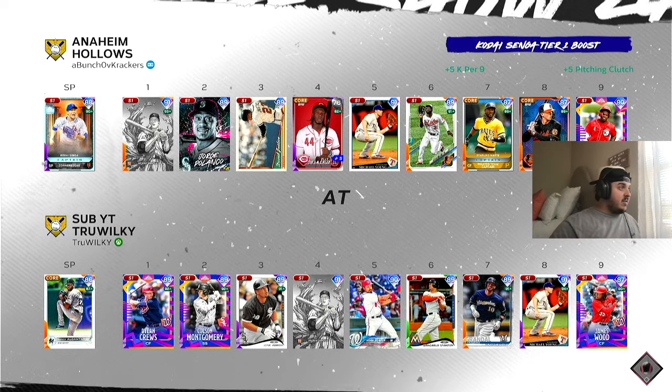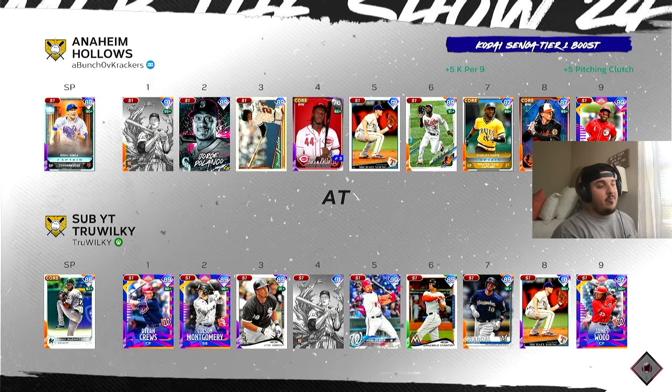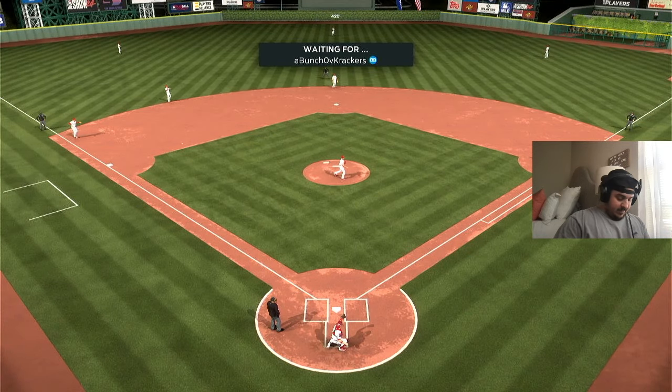All right boys, we are facing Kodai Senga. He's got Elly De La Cruz parallel three — that is just a weird card. He's got the new Jorge Polanco — dude, that card is nuts from what I've seen. We are the holding team. Let's see if we can get a dub and keep the win streak going.